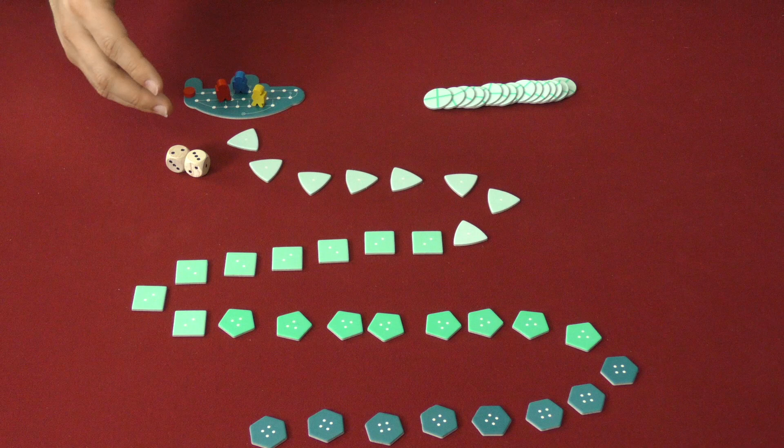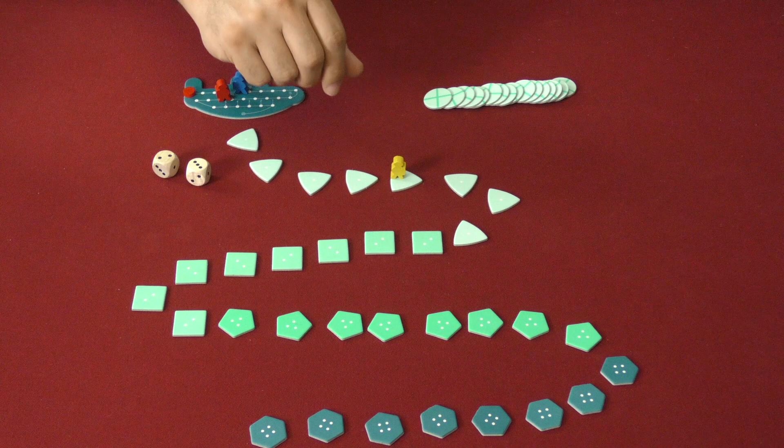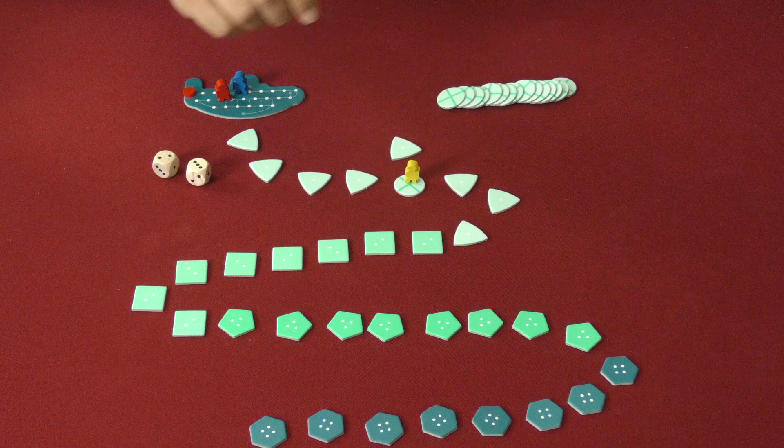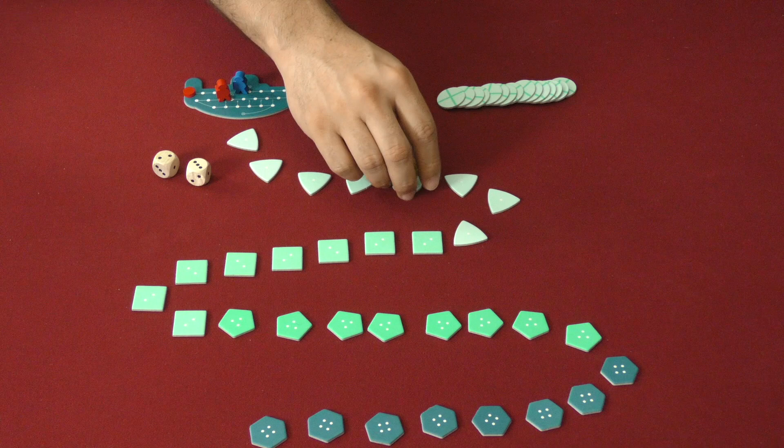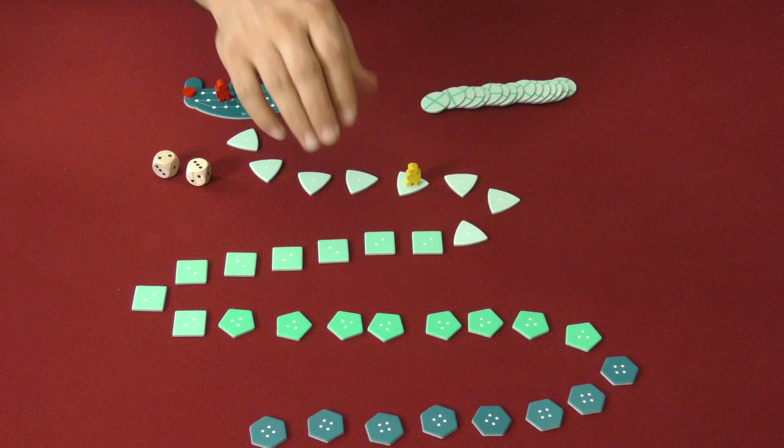If you're not holding any tokens you move the full roll. Once you stop somewhere, you decide one of three things: do nothing, pick up that token and replace it with a placeholder to denote there was a space there at the beginning of this round, or if you already have some tokens, drop one off to reduce how much oxygen you're spending.